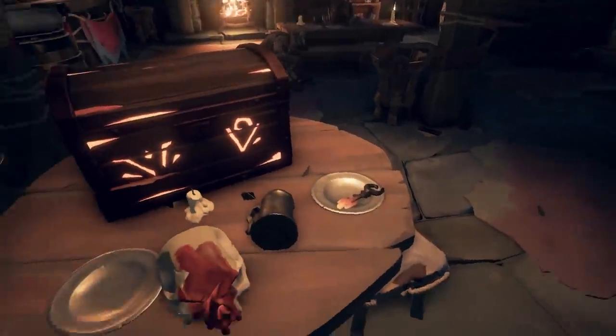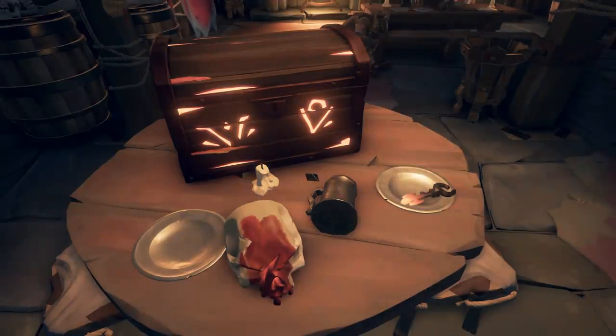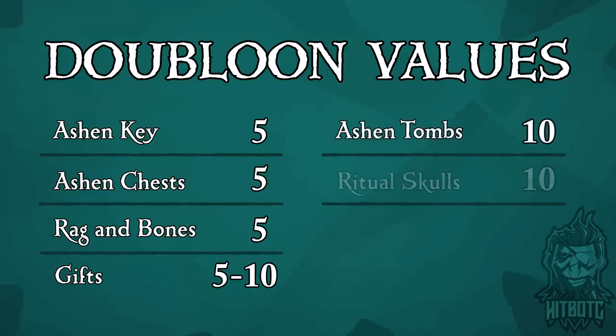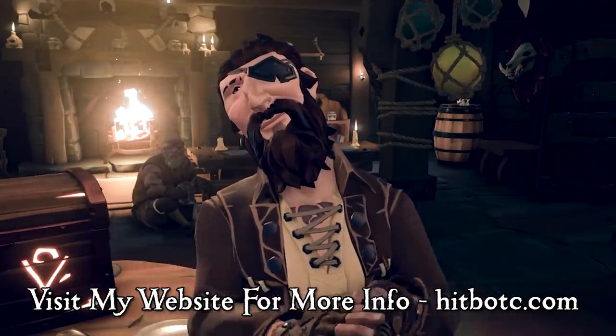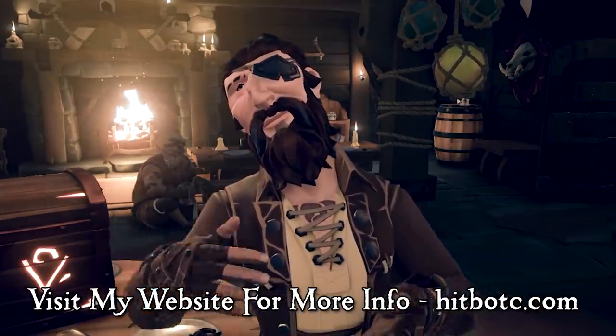The other way to get doubloons is through various items that you can turn in. At the time of making this video, you have Tomes, Keys, Ashen Chests, Ritual Skulls, and Reaper Chests. Ashen Keys are worth 5 doubloons. Ashen Chests are worth 5 doubloons. Rag and Bone Crates are worth 5 doubloons. Gifts to the Masked Stranger, depending on what gift you have, can be worth 5 or 10 doubloons. Ashen Tomes are worth 10 doubloons each. Ritual Skulls are worth 10 doubloons. And Reaper Chests are worth 30 doubloons. I've linked in the description a downloadable chart for quick reference from my website.